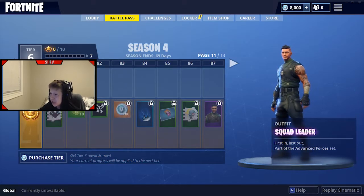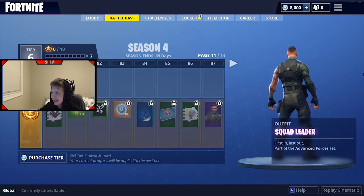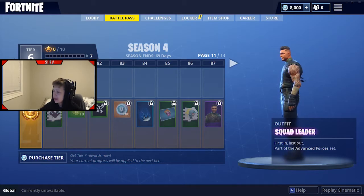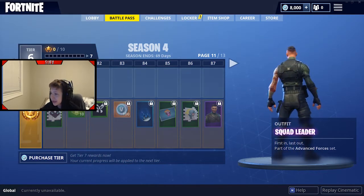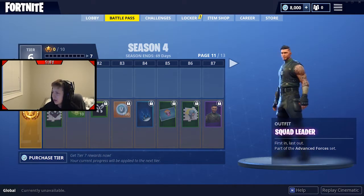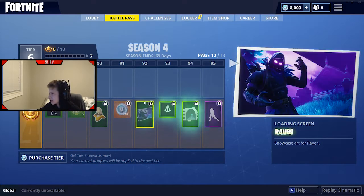So far it's the best. Squad Leader - he's pretty generic, but generic obviously is not bad, it's a completely new character model. It might look cool with a lot of back blings. Definitely good design - has a tattoo, kind of reminds me of the Battle Hound skin. That skin is all right, it's not over-designed.